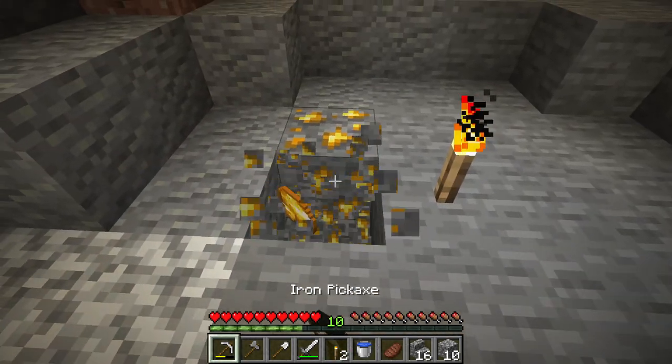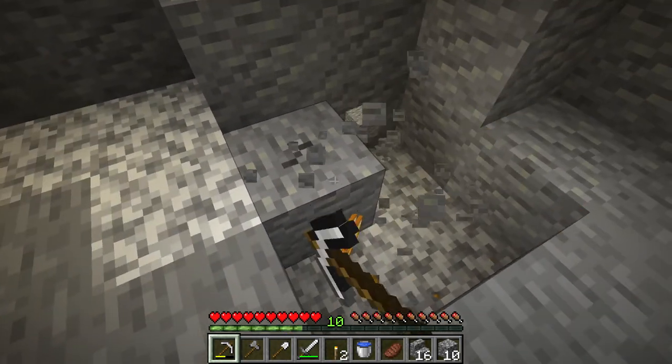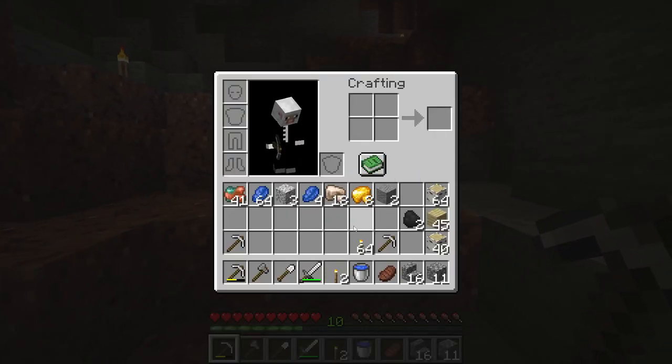stone with yellow things, mine it with iron pickaxe or something of similar quality. And then you can get raw gold in your inventory.